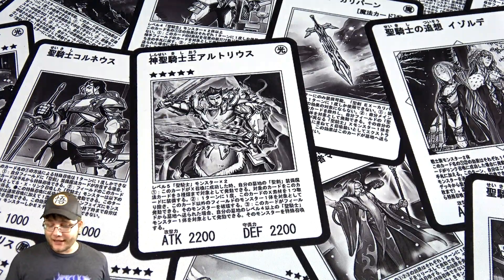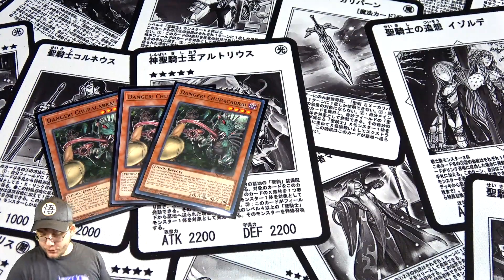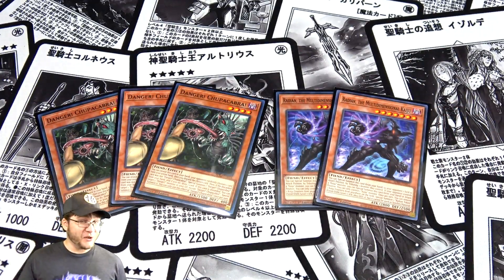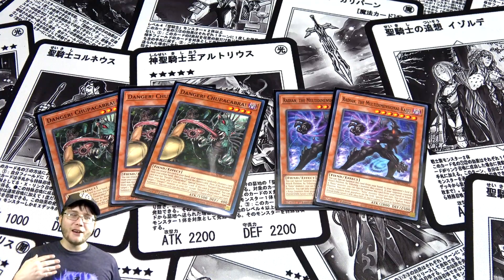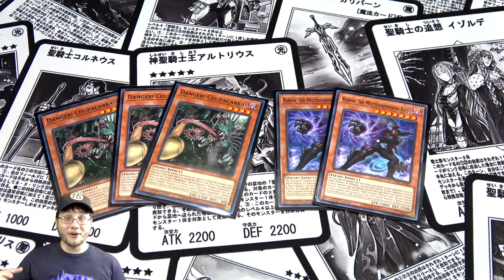Since we're only using what's in the structure deck with no outside help, I'm running three Danger! Chupacabra! and two Radian the Multidimensional Kaiju. Any Danger card is always useful — Chupacabra gives us a little draw engine and an easier monster to bring out. Radian lets you turn any of your opponent's monsters into a Kaiju, which is always good. These are probably the best two choices available from within the deck.